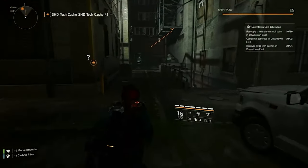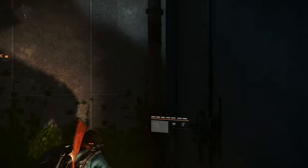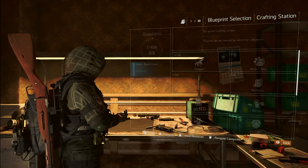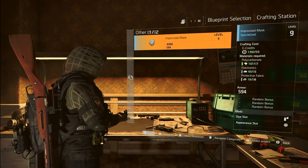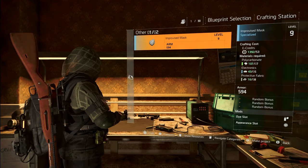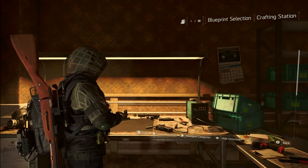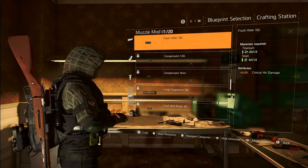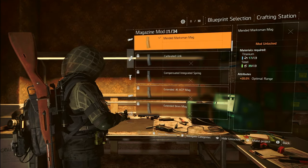Even unattractive gear items are something you want to collect and regularly sell to vendors to build up your e-credits. E-credits aren't just for purchasing items at vendors — they're also used for crafting. Crafting gear early on is not something I suggest, because you're leveling up so quickly that any gear item won't be living long in a loadout slot. Crafting costs e-credits, polycarbonate, electronics, and protective fabric. What you will be crafting early on are mods. Once you have the crafting bench unlocked, come here regularly and craft all the items you have unlocked blueprints for.